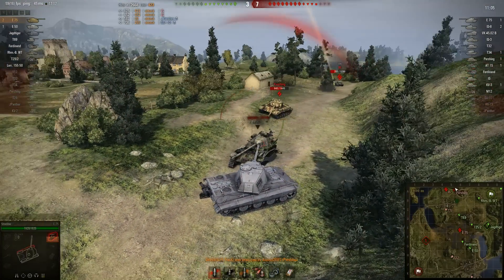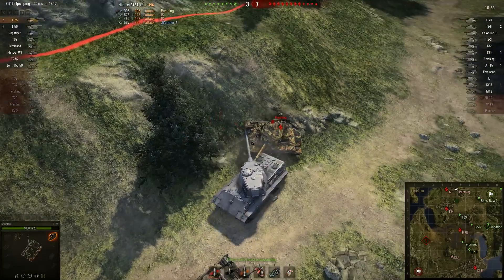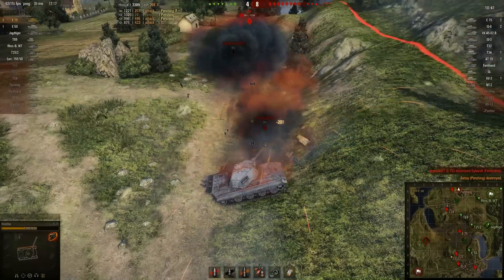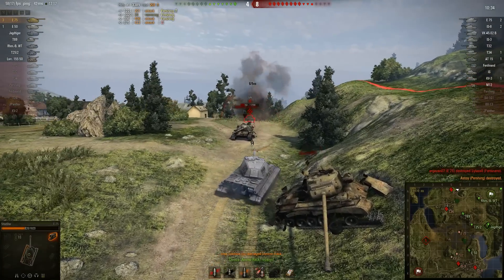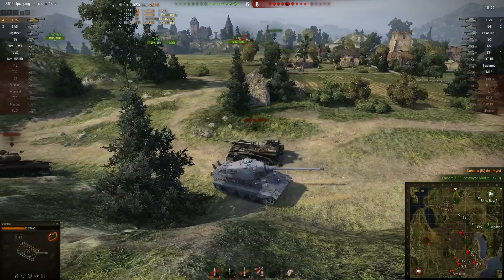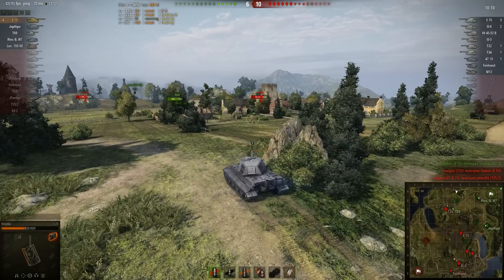Shadow loses his tracks. He's not going to use a repair kit because he has support — the Rheinmetall-Borsig is opening up on the Pershing. Shadow knew he was there and is keeping his front towards the IS. He finishes off the Pershing and the IS manages to hit his ammo rack. He uses the repair kit for that, reloads, and finishes off the IS — four kills. He now has two thirds of the kills his team has managed so far. They're losing 6-10 and there are only five of them left.